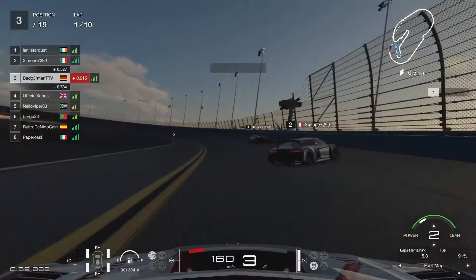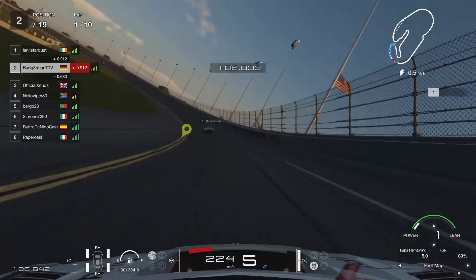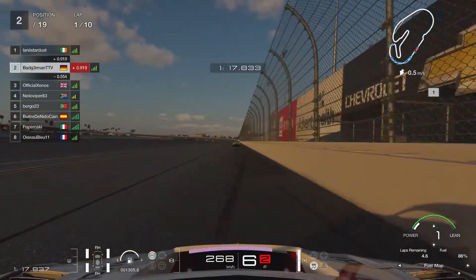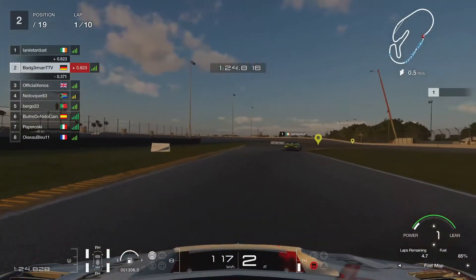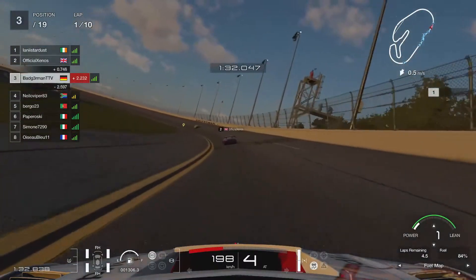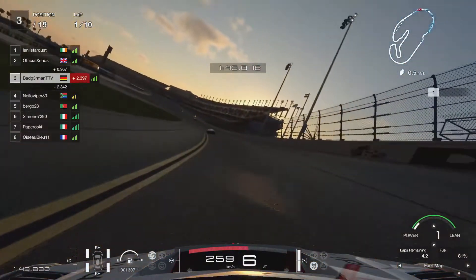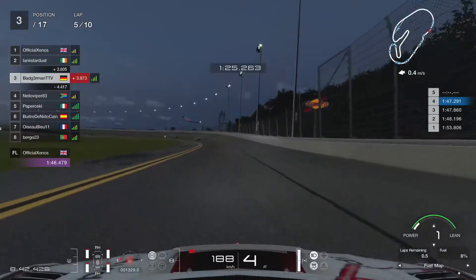Try to get a good exit — very, very important. Speaking of good exit, Simone the Italian didn't get the best of exits, got a tank slapper on, overcorrected, and ended up in the wall. That's a position for us immediately. I was a bit distracted by that, and in fact I fully messed up the bus stop chicane. Xenos in P3 decided to barge his way through as if I don't exist — I'm surprised he didn't get a penalty, because that was quite a harsh maneuver. He fully accepted the contact. So we're down to P3 again. We win some, we lose some.